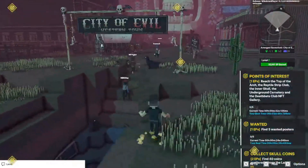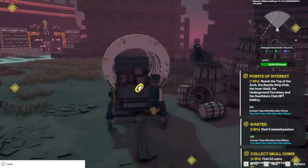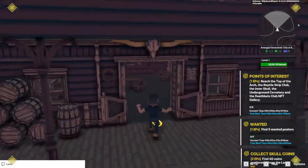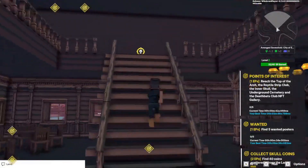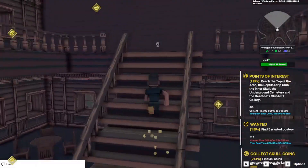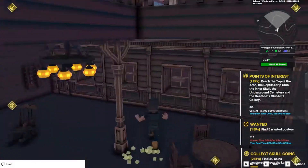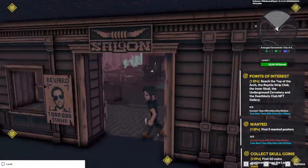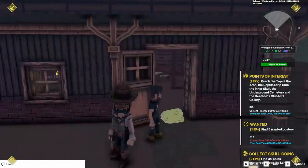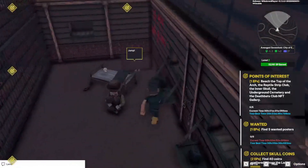For the coin pickup, you can start by going into the buildings on the side. There's one in this little wagon. If you go inside, start on the left side — there's one upstairs as well. There are two upstairs actually, and don't forget this one over here by the door. We'll go out into the next one and do the wanted posters after.